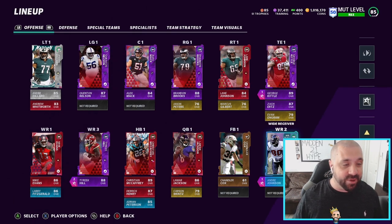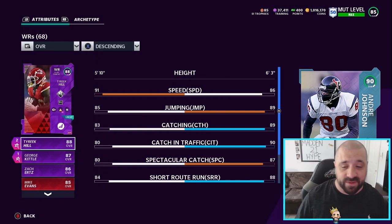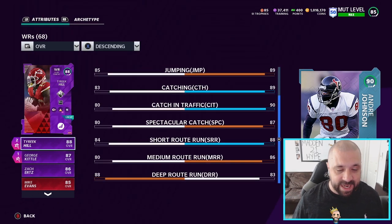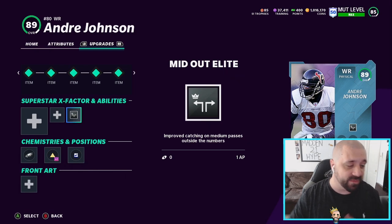So let's go ahead and take a look at the card here, the Andre Johnson that we have, and all the stats and chems and boosts that we got on him. He's coming in at 6'3", 86 speed. Not very ideal for Madden Ultimate Team. Obviously, speed is going to kill, but 86 isn't that bad for early on in the year. His jumping is at 89, so you pair that with the 6'3" height. Catching is boosted to an 89 overall, so I am rocking West Coast on offense as my scheme chem, and then we have Shaker as our physical chem. Catching traffic is boosted. Anything that's in blue — that light color blue — is boosted because of those chemistries. Spectacular catch is up to an 87. Short route running, 88. Medium route running, 86. And deep route running, 83. Those are his core stats, his most important stats as a wide receiver. The only ability we loaded him up with is the mid-out elite, which is going to give you improved catching on medium passes outside the numbers. So that's the card.